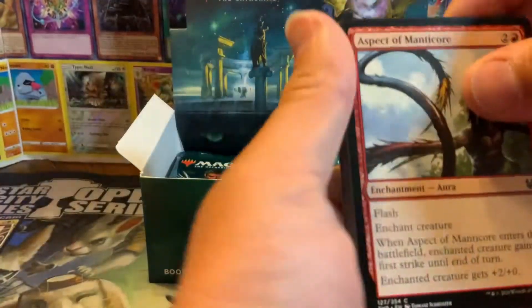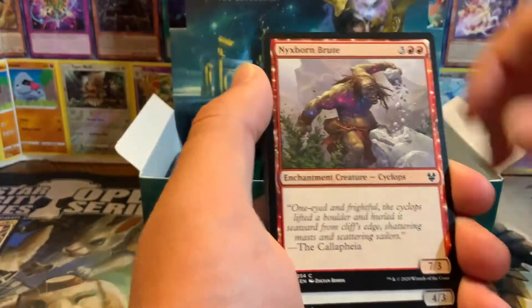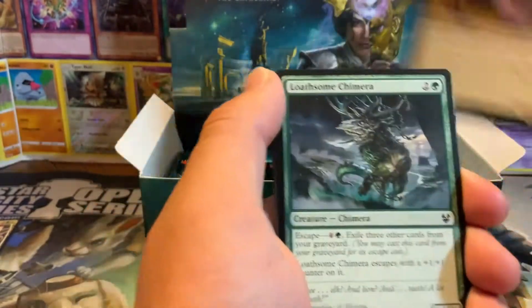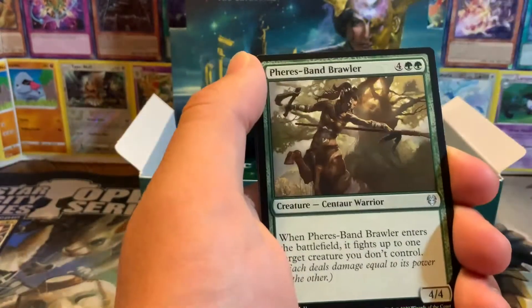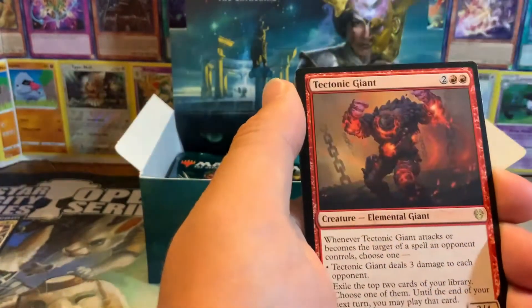We have about half the box down. This isn't just crazy valuable - you just hit crazy pulls. It's weird after you open Time Shifted Remastered. I opened a box of Jumpstart with some friends recently. When you have crazy packs like that and then you get to a set that's just a cool set but not chock full of value - there's Timmeret! And at the end is a Tectonic Giant with a forest.